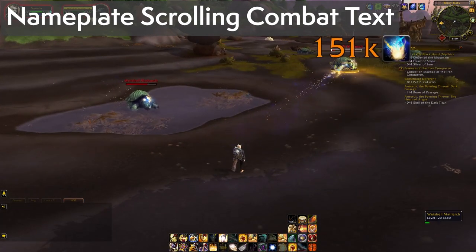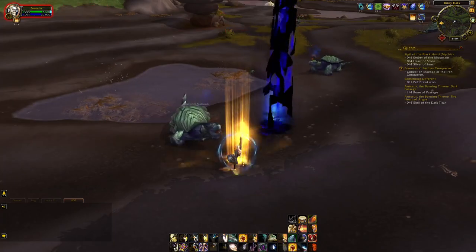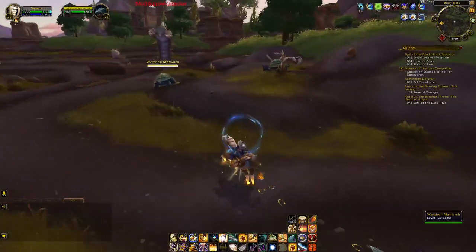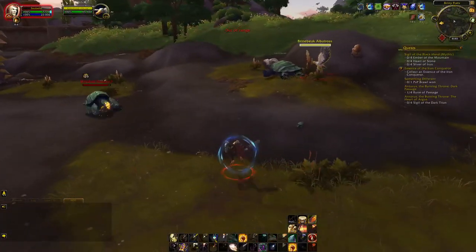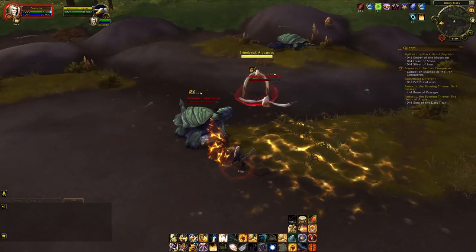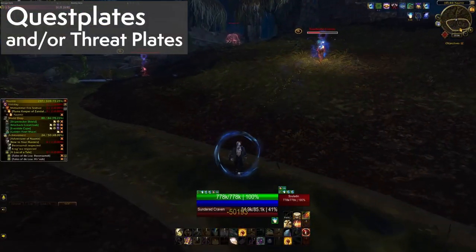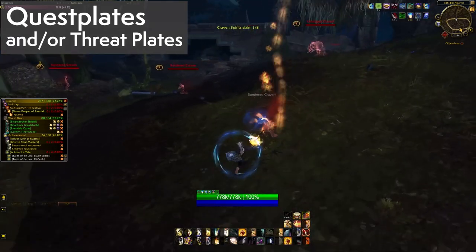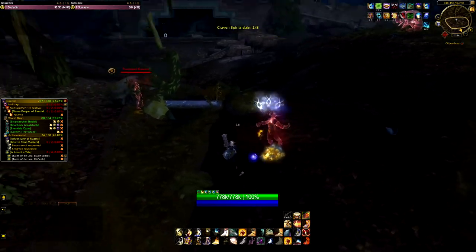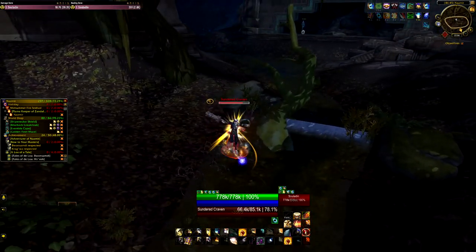Nameplate Scrolling Combat Text is another personal favorite of mine, with a lot of customization options from size to font, colors, and icons that indicate where the damage came from. The default configurations are fine for most people. I just happen to configure the crits to pop out a little bit more for fun. I also want to mention nameplates: not everyone cares for add-ons to enhance them, but I usually just recommend Quest Plates because all it does is display quest objective counters right next to nameplates.